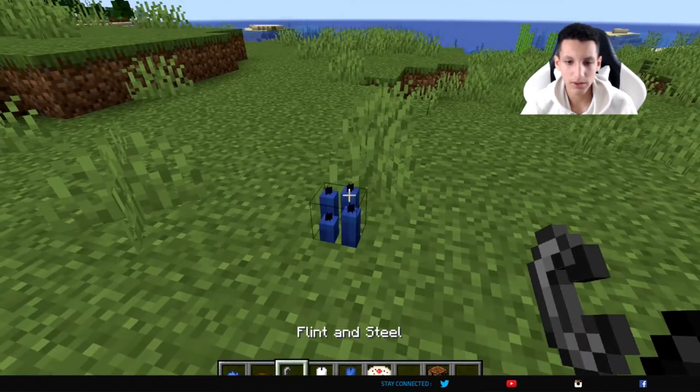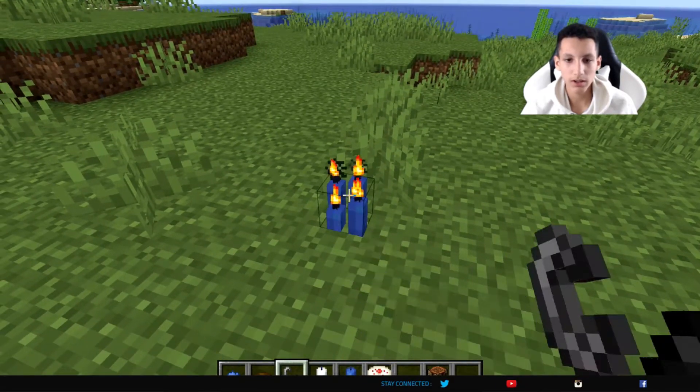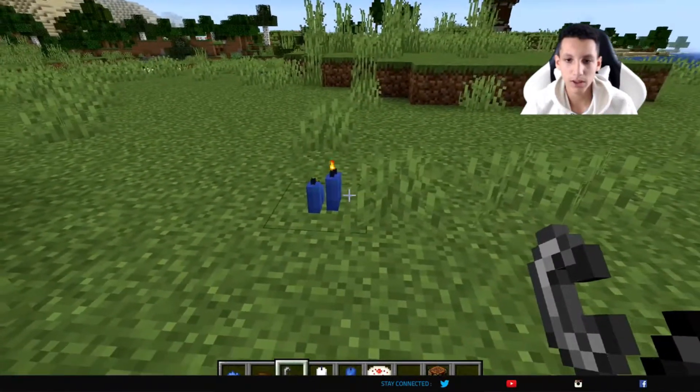Now to light the candle, you're going to need flint and steel. You're going to click on it, and all the flames should just appear right above it.